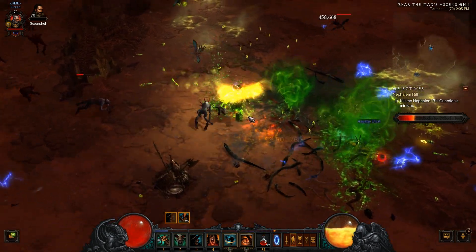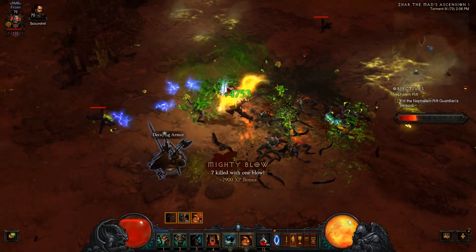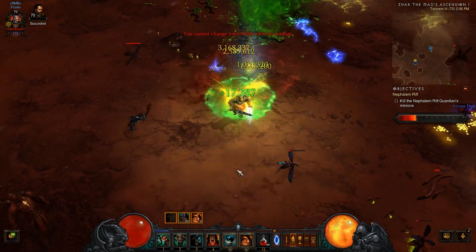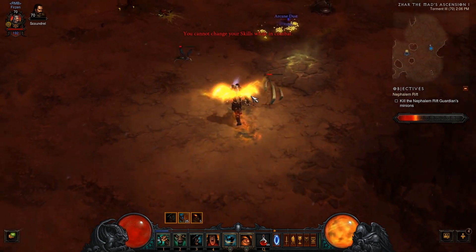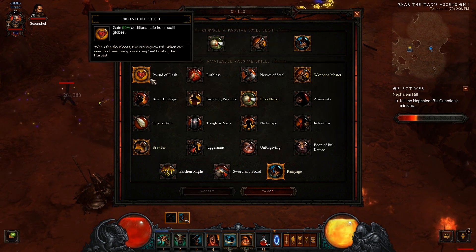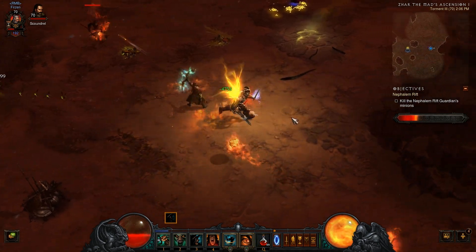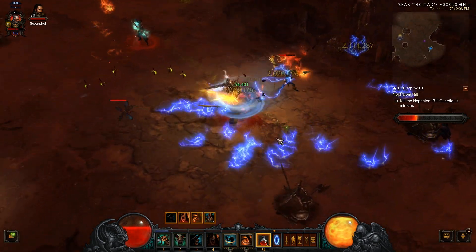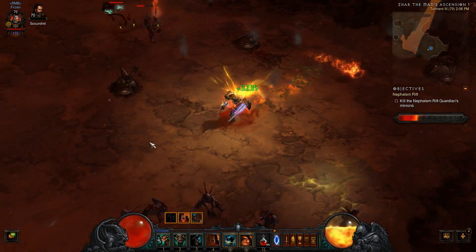This is the real Nephilim power. Someone also suggested I should use Berserker Rage instead of Rampage. However I very rarely have a full fury bar — I do have one right now just because I'm talking about it, but usually when I'm whirlwinding a lot my fury is rarely at maximum.